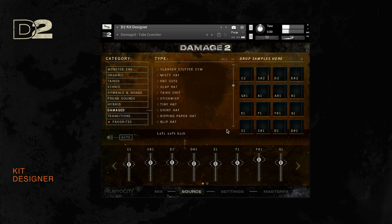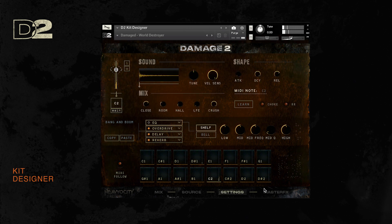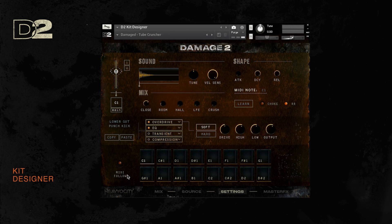In the mix page, you can easily tweak the balance between each of the 16 kit elements. Functioning similarly to your DAW of choice, you can also adjust panning and even output assignments for easier mixing. On the settings page, aside from having access to the per-channel effects chains, you will also be able to tweak each element's tuning, attack, decay, and start time, as well as enabling round robining and choke for playback optimization. You also have access to the different mic positions, which you can tweak per channel on this page.